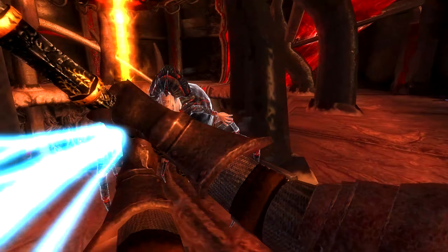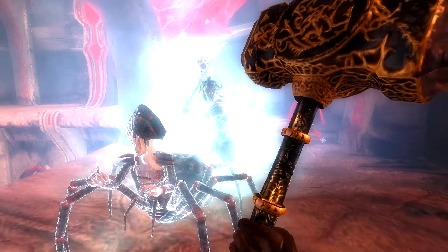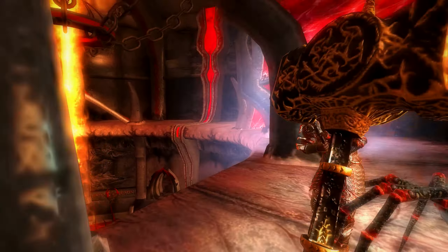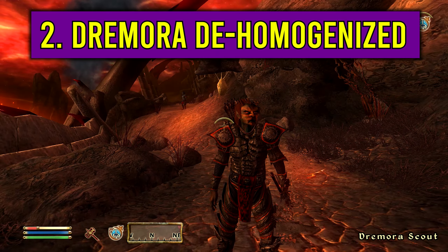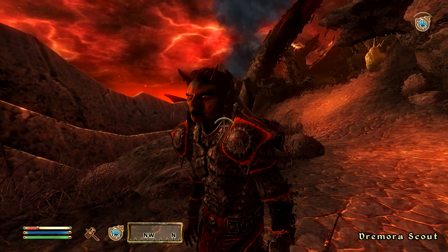When inside Oblivion Gates, did you ever think that the Dremora enemies are a little repetitive? Specifically the Dremora Humanoids — even when you get higher level and you take on different Dremora Humanoids, they just all look the same, and the armor and the weapons also look the same. With this great mod, Dremora Dehomogenized, it creates much more Dremora diversity.